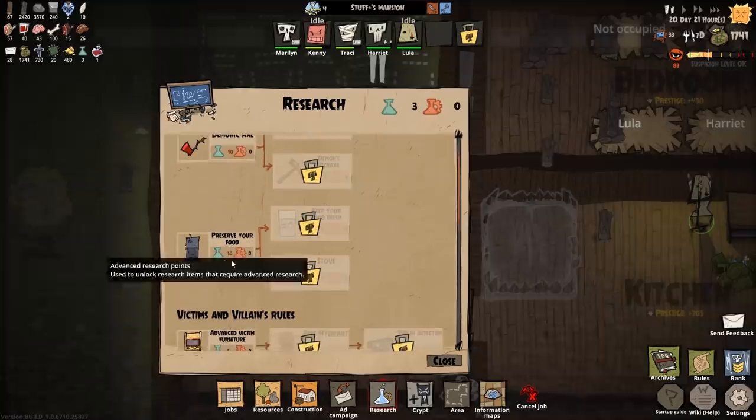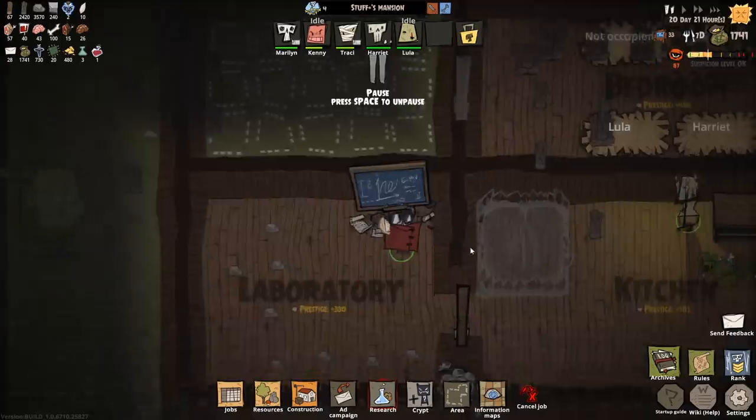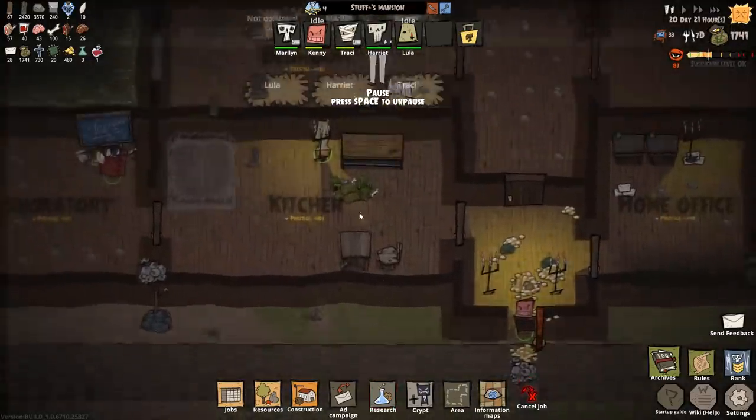So things like demonic axe, food, smoke — that's the one we're going to be going for first because it means we're not going to have a lot of food just wasted and rotting away.